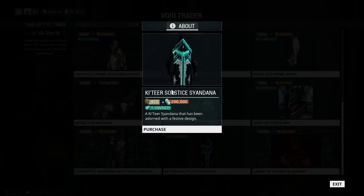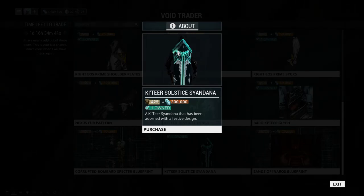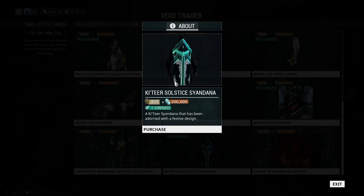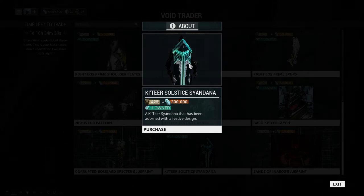Now this I do want to talk about for a second because it's a very seasonal Katara item. It did show up at the Tennocon Brocateer relay, but of all the Syandanas Baro brings, this Katara Solstice Syandana is my favorite. It's PBR-treated — shinier than the normal Katara Syandana — and PBR looks really nice on this especially with Prime frames. I love the internal decoration it has; it's very cool and pretty. Yes to this one.